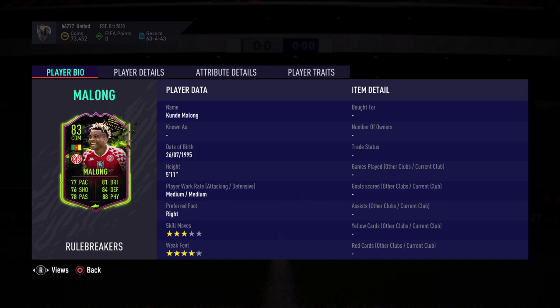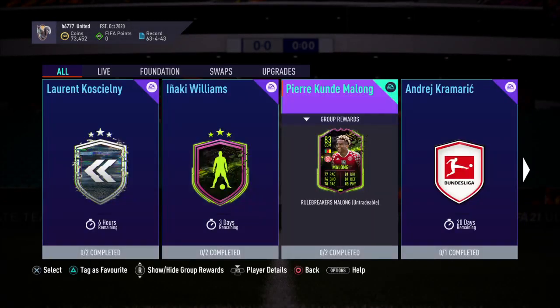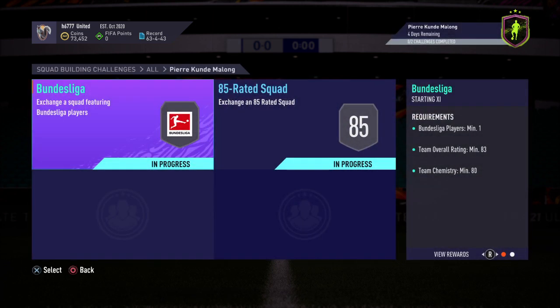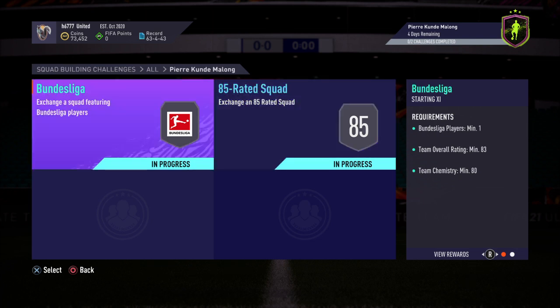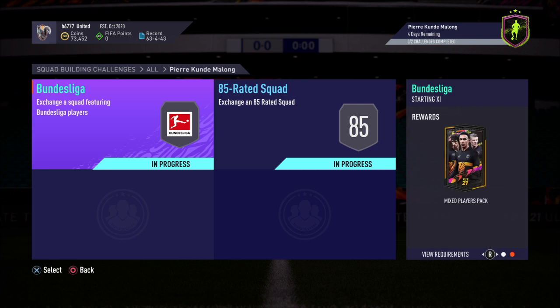So let's get into the solution. The requirements are two SBCs to get the group reward of that player. The first one is a Bundesliga requirement: minimum one Bundesliga player, team overall rating minimum 83, team chemistry minimum 80. For completing this SBC you'll get a mixed players pack.